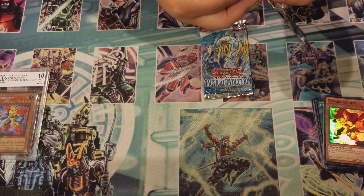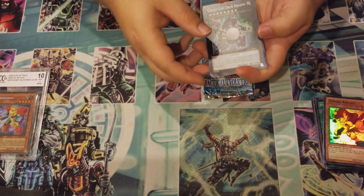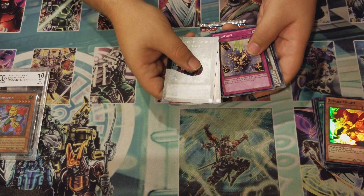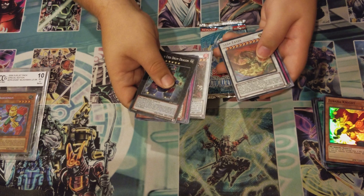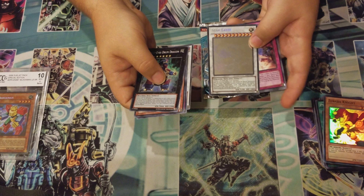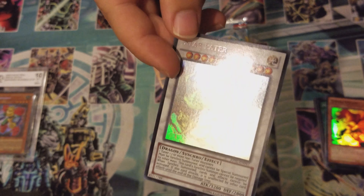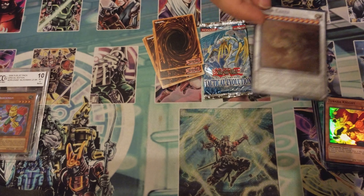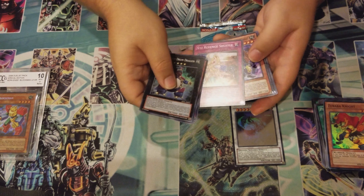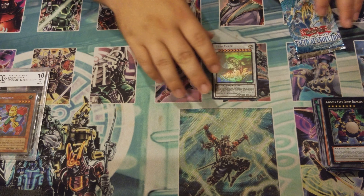Judgment of the Light — I can't even remember what comes out of this set that's actually worth anything anymore, it's been forever since I played. We'll see what we get. Googly Eyes Drum Dragon, Umbral Horror, Bujin, Brotherhood of the Fire Fist — Crane. Oh wow, we got a Starter Ghost Rare! That's pretty sick — let me get that closer to the camera so you guys can see the foiliness. That's actually a decent card — I mean it's not playable but it's a good pull.